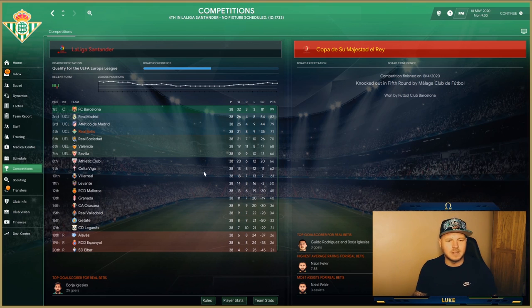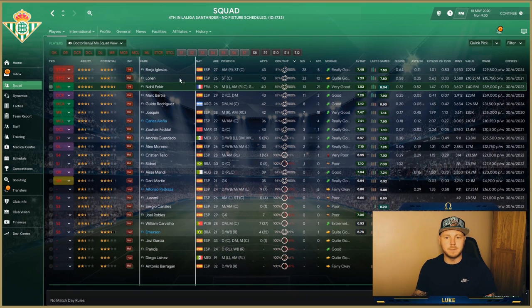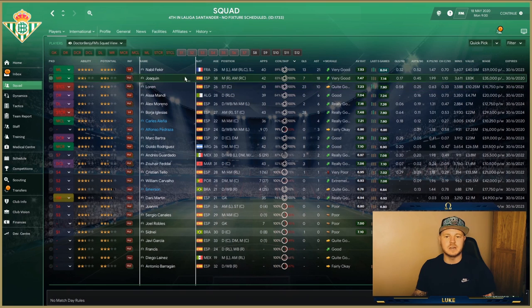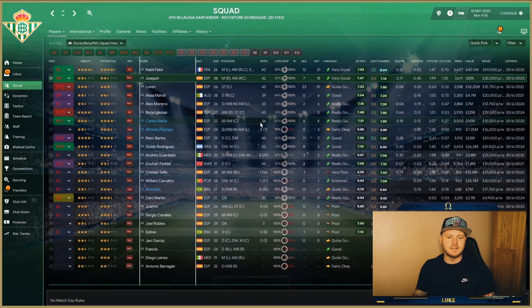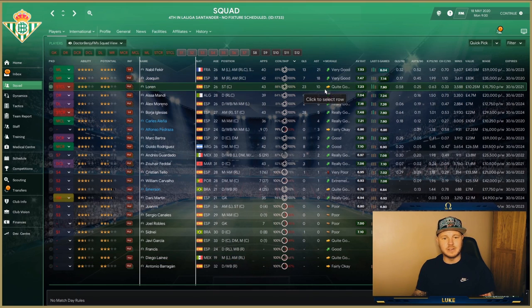Looking at squad stats: Nabil Fakir had an impressive 7.53 average rating with 13 goals and 21 assists. Both strikers managed over 20 goals, with Borja getting 28. Joaquin had 18 assists but at 38 years old, they need to invest in a better right midfielder — though Roger and Diego Llorente are coming through as promising options. The main striker also contributed 10 assists.